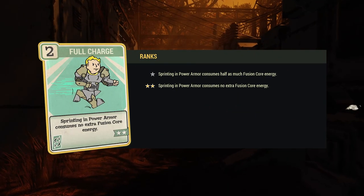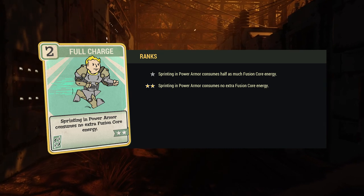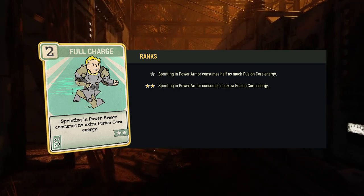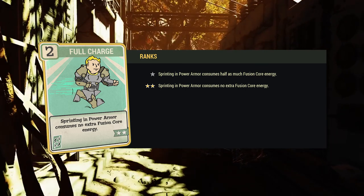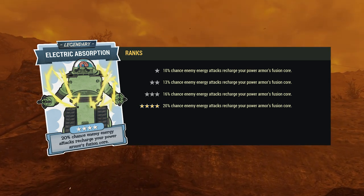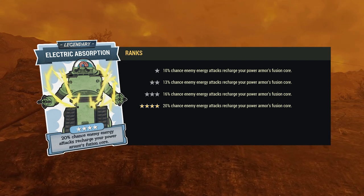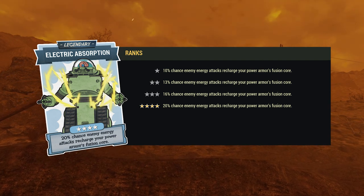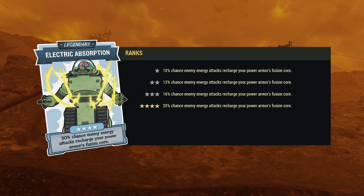To increase the lifespan of fusion cores inserted into power armor, equipping a fully leveled Full Charge perk card will eliminate the additional core consumption experienced when sprinting in power armor. While I normally don't use this card myself, it can be useful to have on hand to temporarily equip if you find yourself running dangerously low on fusion cores and need to make every bit of remaining energy count. To greatly reduce the number of fusion cores consumed by your power armor, especially if frequently in combat, equipping a fully leveled Electric Absorption card as one of your character's legendary perks will provide a 20% chance of having your fusion core recharged each time you're hit with an energy attack. If you regularly run silos that have laser turrets in place, this perk will almost entirely eliminate the need to provide new cores for your power armor, as a single run will fully recharge your current core in most cases.